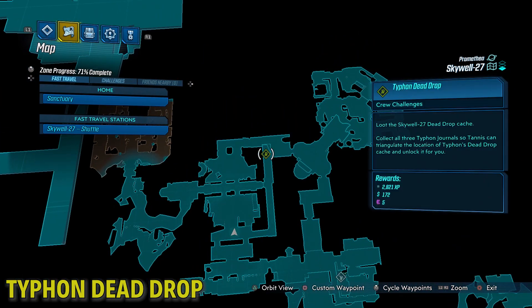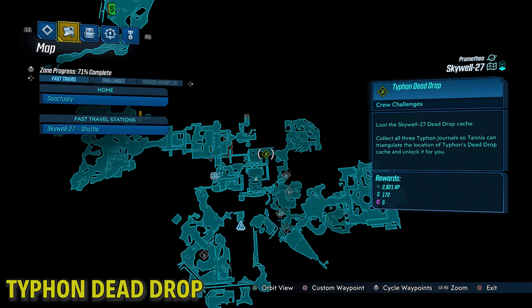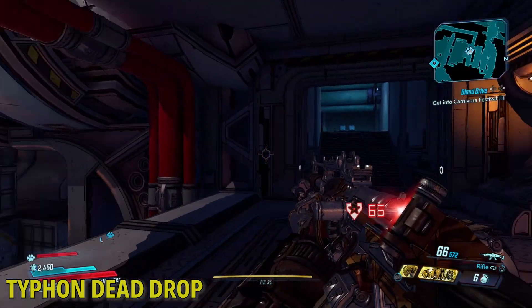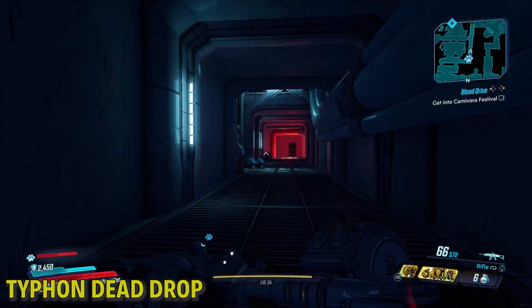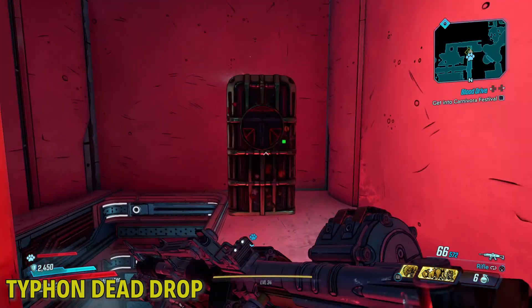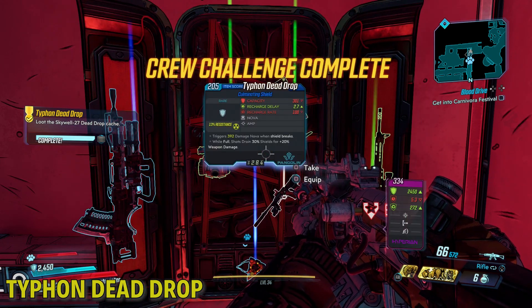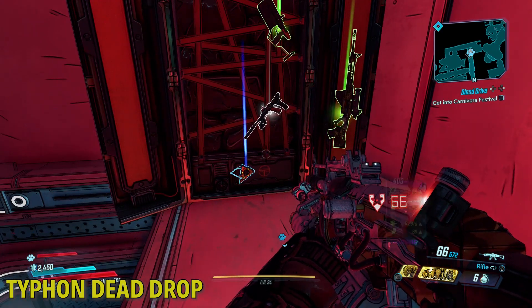And now for the dead drop — it's not hidden at all. Just keep going through the level and you will find it. It's just up some stairs and you run down a hallway. With every dead drop, it just shows up on your map anyway, so I'm not going to go into too much trouble explaining where it is unless it's particularly difficult. So that's all the crew challenges in Skywell 27. Thanks for watching.